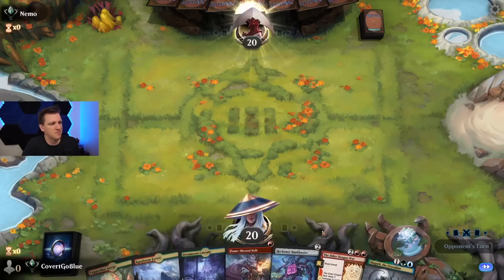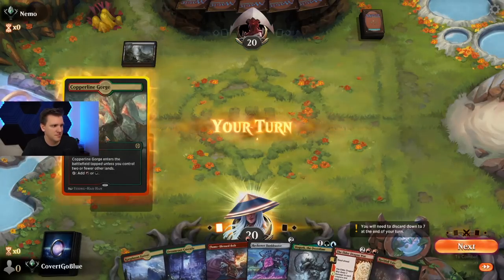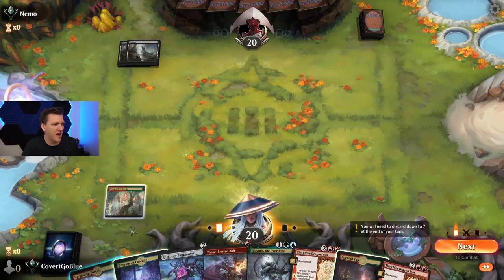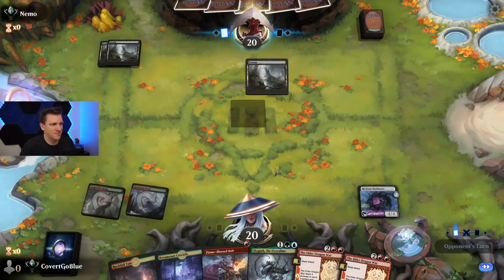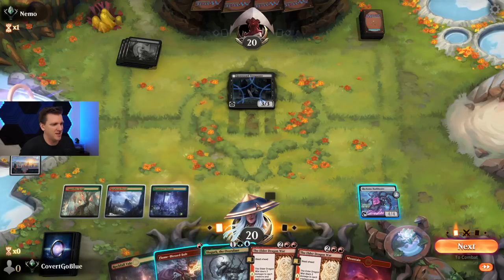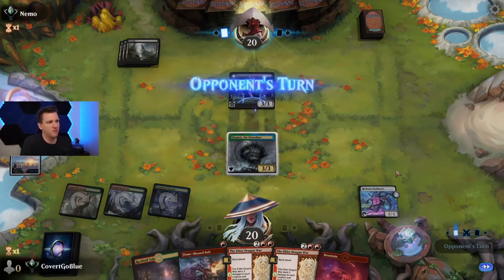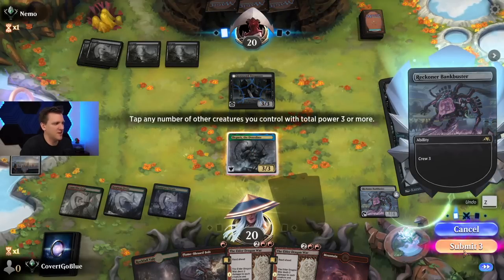New hand — this could be good on the draw. It's a good curve. Mono black has shifted into such a control deck these days, but they don't want to see Bankbuster. There's a Trespasser — if we play the Slogurk and they kill it with a Go for the Throat we just get nothing back. I still think we play it and hope for the best — it crews Bankbuster and keeps the Trespasser from flipping. And yes, they instantly kill everything. That's the mono black way.